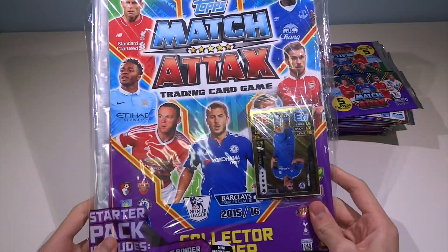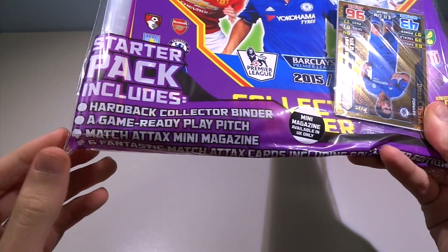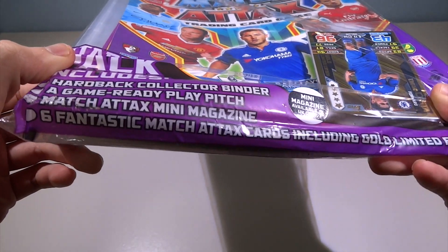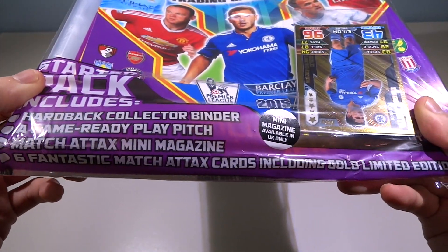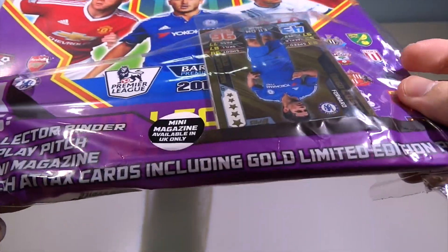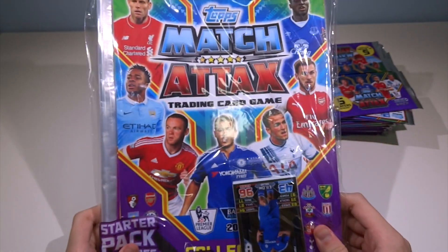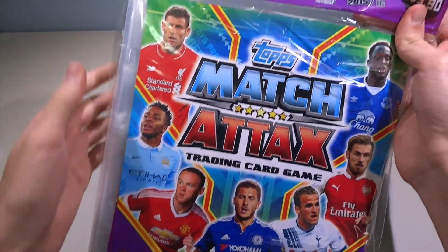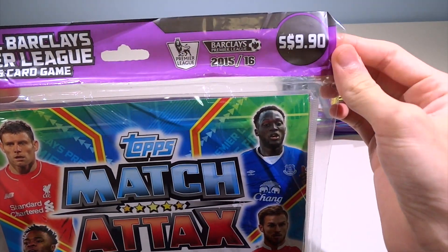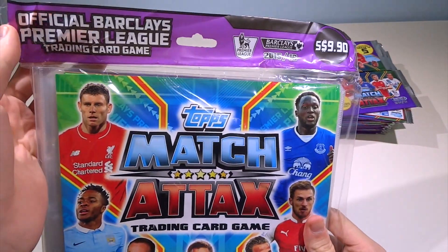As you can see here, we have the binder. The starter pack includes the hardback collector binder, a game-ready play pitch, Mesh text mini magazine — only available in the UK — six Mesh text cards, and including a gold limited edition Diego Costa. It'll be coming out in two weeks, probably mid to end November. As you can see, it's retailing at $9.90.